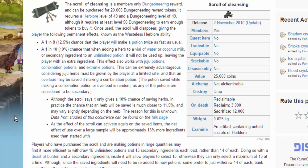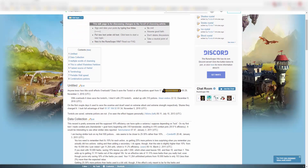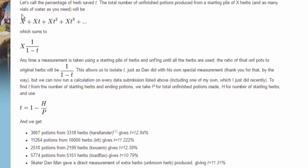I went to the talk page at RuneScape Wikia, Scroll of Cleansing, and looked at data people had contributed. One entry specifically stood out. It shows this formula: let's call the percentage of herb saved t. The total number of unfinished potions produced from a starting pile of x herbs and as many vials of water as you need will be x plus xt plus xt-squared, and so on to infinity. Summing all of those gives x times t to the n-minus-one as the nth term, which sums to x times one-over-one-minus-t.